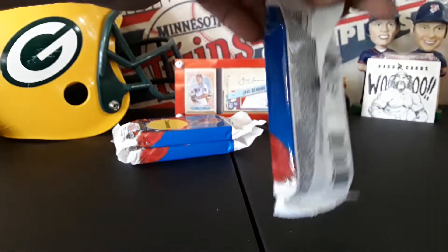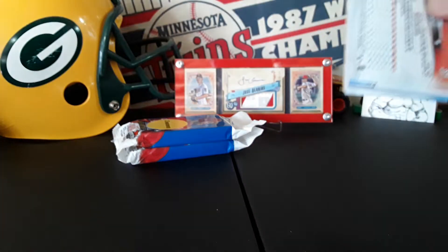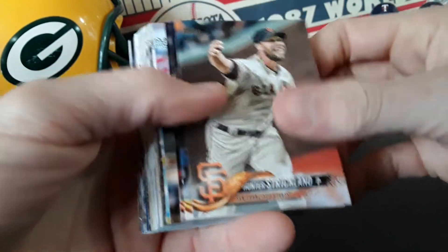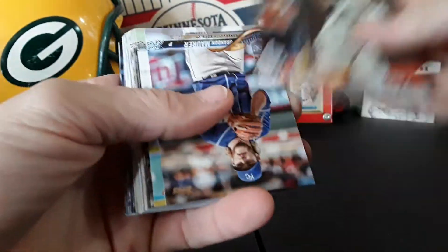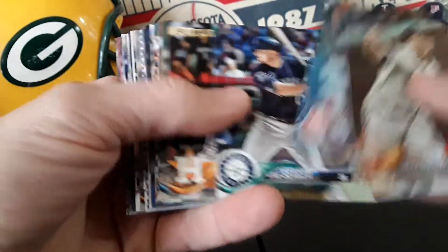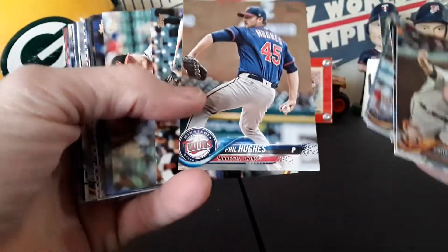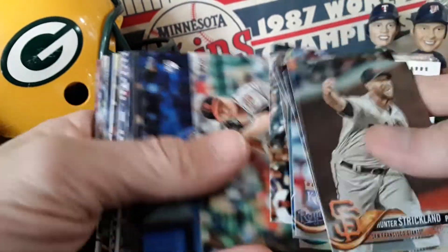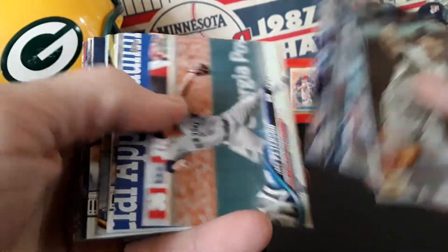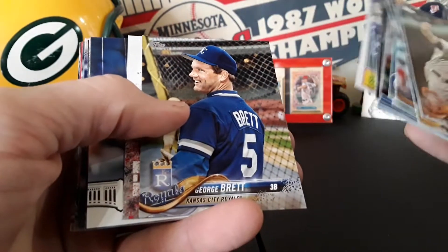I absolutely love finding these out in the clearance bins — doesn't get much better than finding some of these guys. Series 2 and Update 2018. Future stars Fisher, Bill Hughes in the right uniform, Ramirez Blue Jays. And Judge, Joey Votto throwback — George Brett I believe.